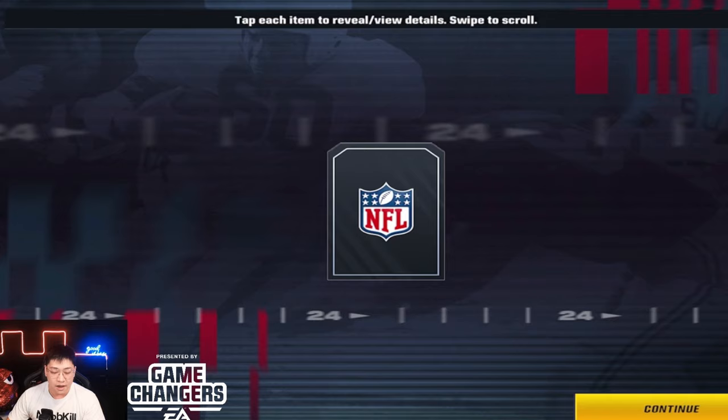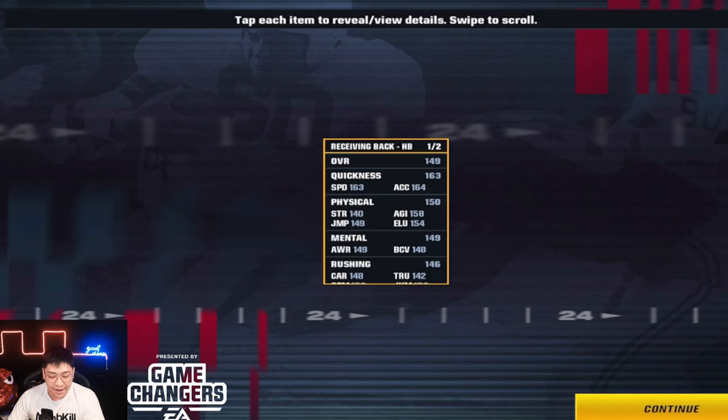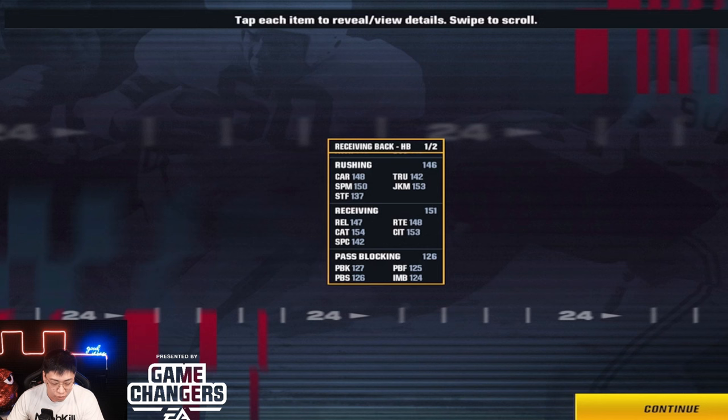149 overall running back — even if I just got this one, it would be an upgrade for my running back position. He's got 163 quickness. He is a receiving back, so he's got some good catching and receiving stats — 151 overall for receiving, catches at 154, catching in traffic at 153.